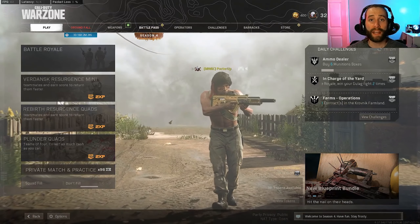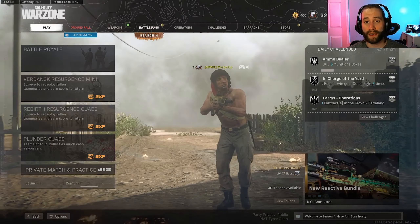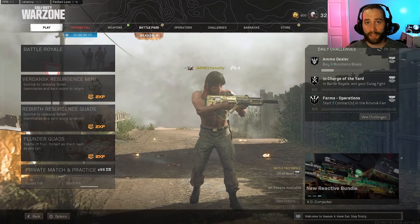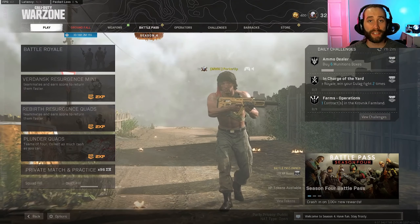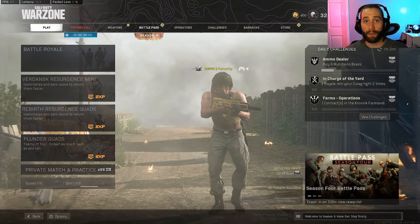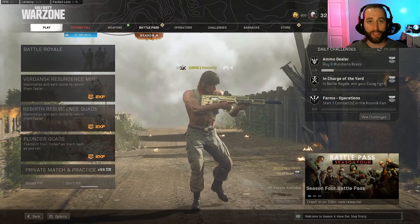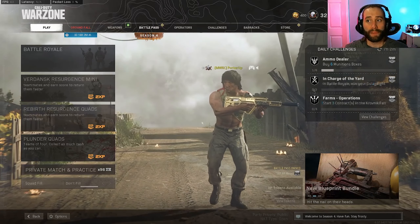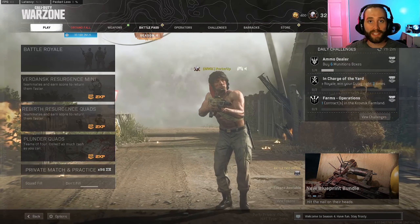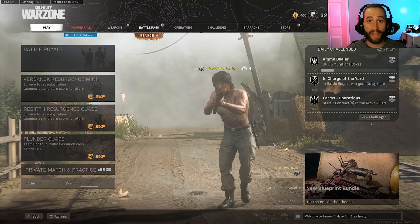Hey, what's going on guys? Porter here. Today we're going to do a gun guide over the new LMG they incorporated in Season 4. This is the MG-82. This thing's an absolute beast right now, so I highly recommend trying to get it as quick as possible. It's in the Battle Pass on Tier 15, so definitely try to grind that out and get your hands on it before it possibly gets nerfed. I almost guarantee they do nerf it — it is ridiculously strong and definitely overpowered on release, so try to grind it out and have fun with it while you can.